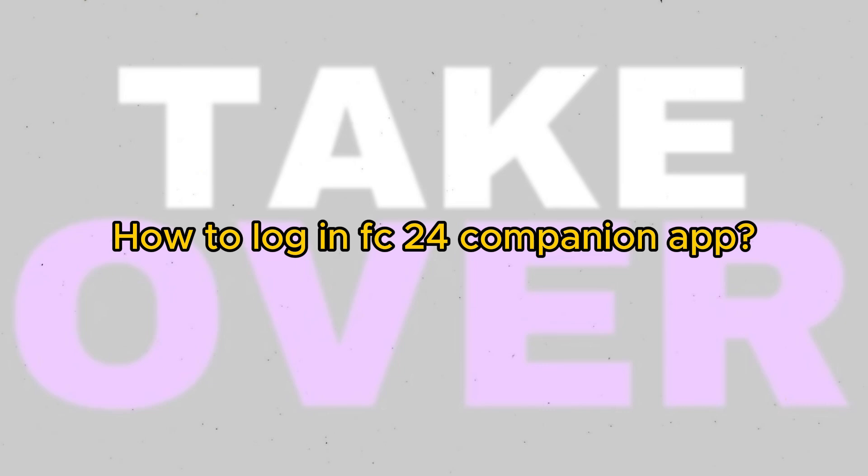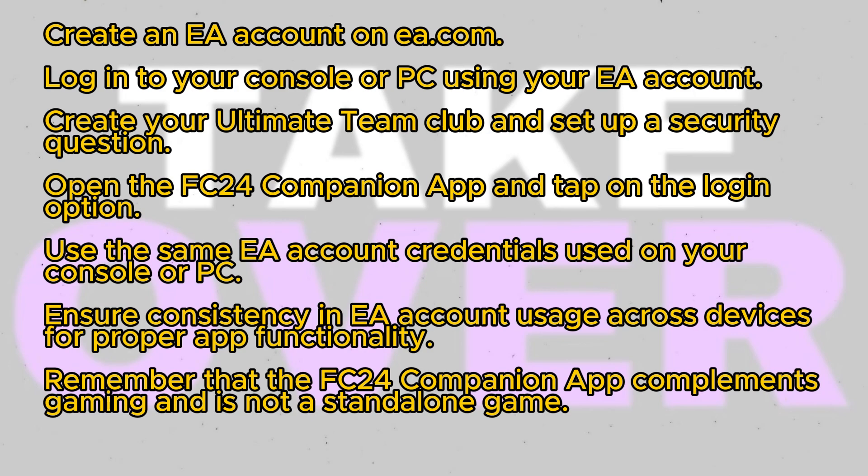The FC24 Companion app is designed to enhance your gaming experience, but there are specific steps you need to follow to log in successfully. First, you'll need an EA account, which you can create by visiting EA.com on your laptop.